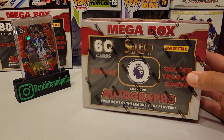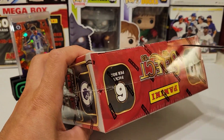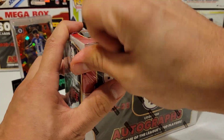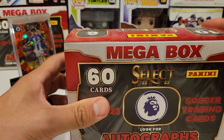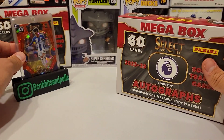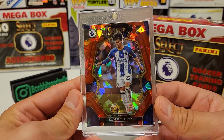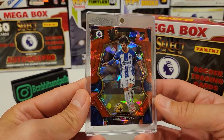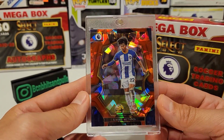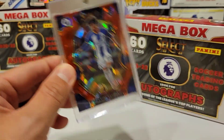This is one of my favorites, as I've said multiple times already. I love Select — I opened one off camera a few weeks back when it first came out, and I just got this one in today. From that first box, I pulled a Kaoru Mitoma red cracked ice. At the time, I think that card raw was about 60 dollars, so I was pretty stoked with that.